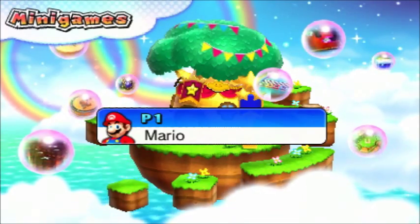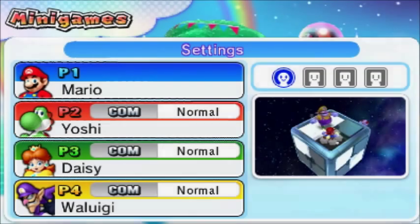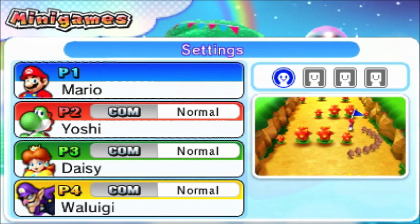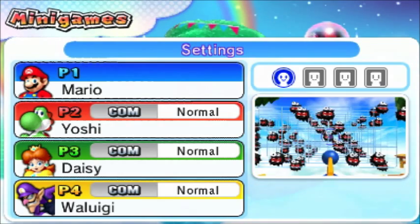I guess I'll play as Mario. Let's continue. In free play, I'm guessing I can choose the games. Changing the Cube, Stretch Run, Good as Gold, Color Me Fast, Goomba to Maneuver, Kabob and Weave, Tap Dish.